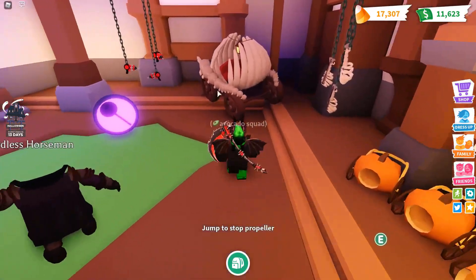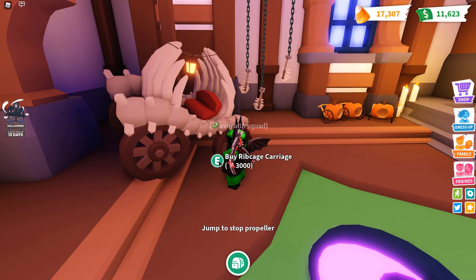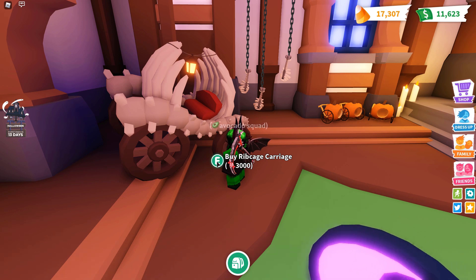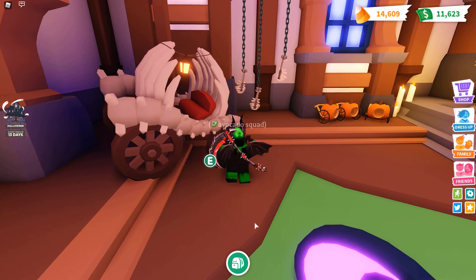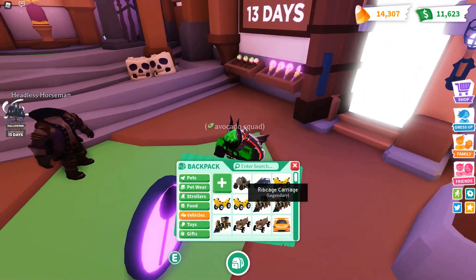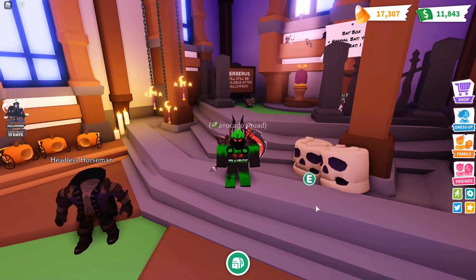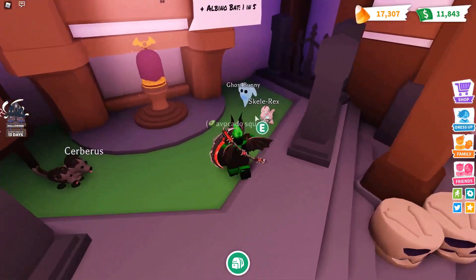Now we're going to buy something that is actually pretty expensive: the ribcage carriage, which is 3,000 candy. I'm not sure if this is a legendary or not, but I'm pretty sure it is. So let's just buy that. It didn't automatically equip it, but that is a legendary — very, very epic. I was a little low on candy but I got a little bit more, so I'm at 17,000 now. I think I'll be able to afford everything else.